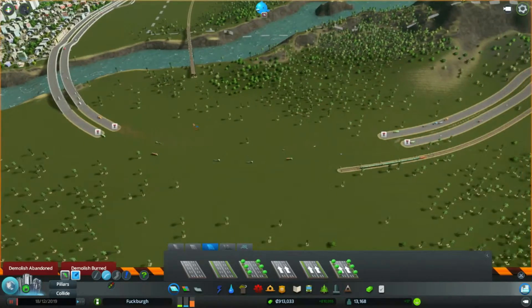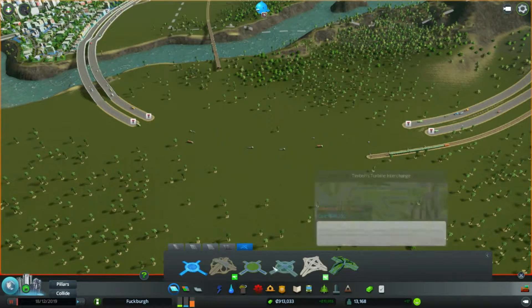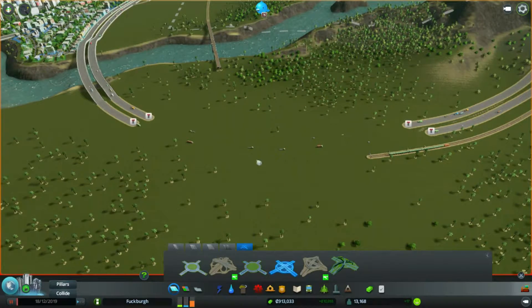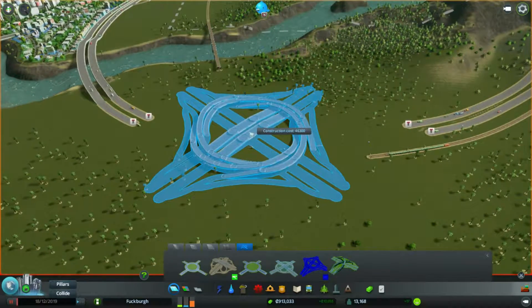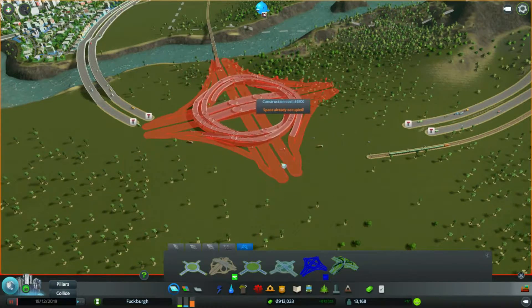I'd like to put the intersection in right about here. Where are the intersections? I want something simple, I don't want anything overly complicated. As I pick out the most complicated one... no, too simple. We'll try this one. This one seems about right, if I can rotate the thing properly.